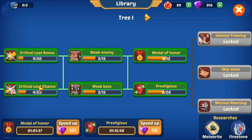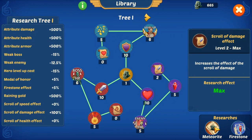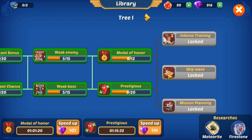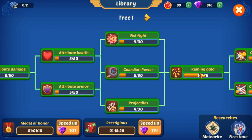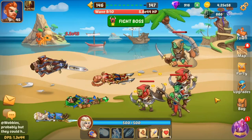What you also saw there was the library — this is the Firestone research. In the meteorite research, you need to finish all of this to go to the next tree. Most importantly, what I would advise you to research is Raining Gold, because it's going to be all about gold — if you don't have gold, you don't have anything.